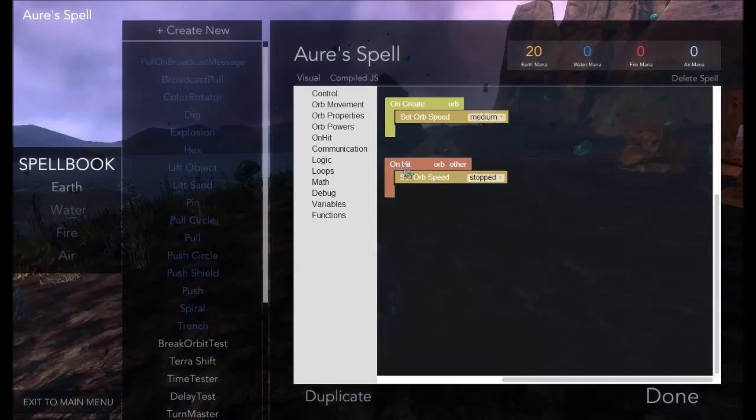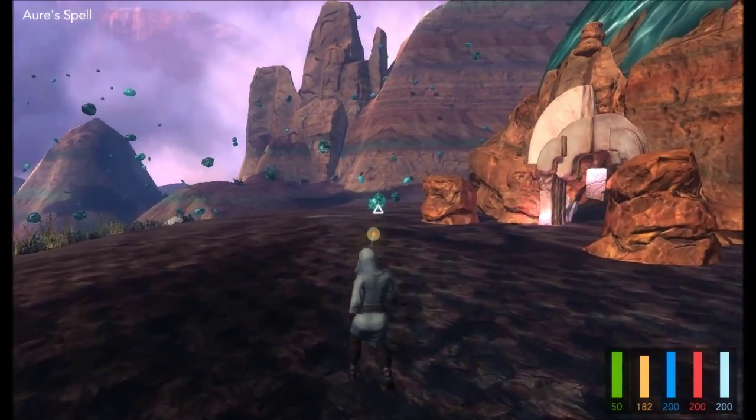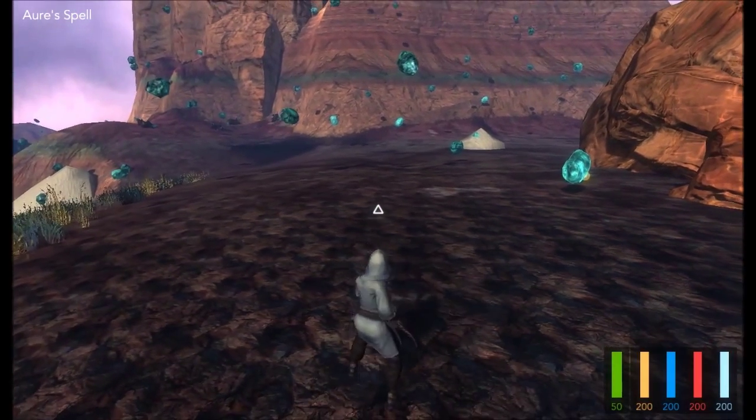When the orb hits something else — basically when the orb hits anything — stop the orb. So let's just try this right now. Since I'm on here I can just press Done. I'll shoot it. Orb moves, it hits something, it stopped. Not too bad.